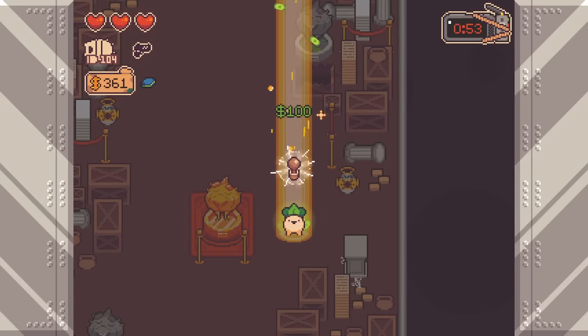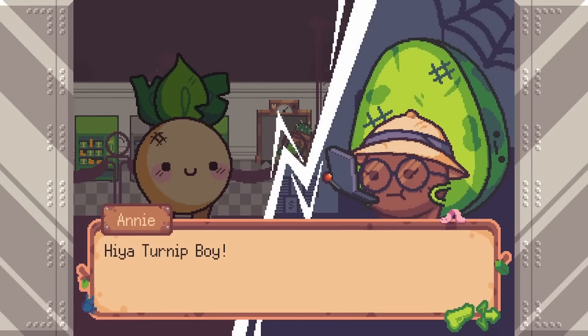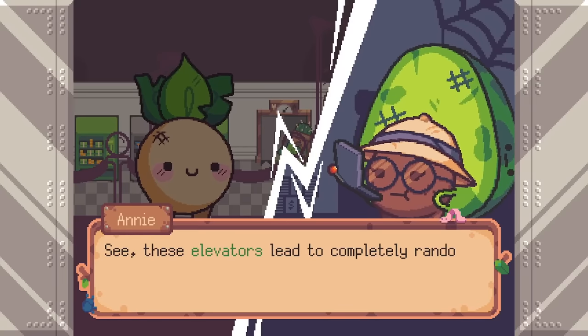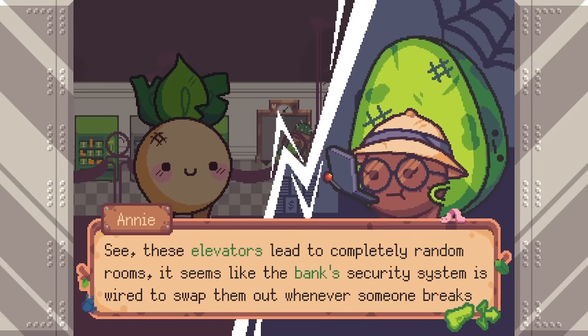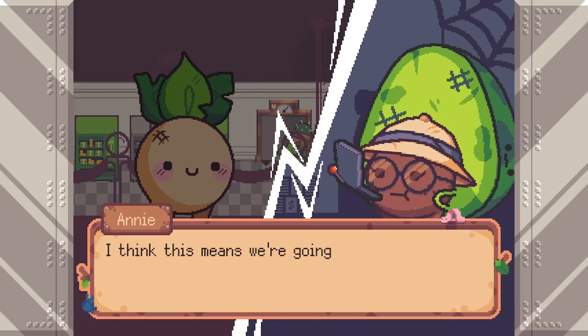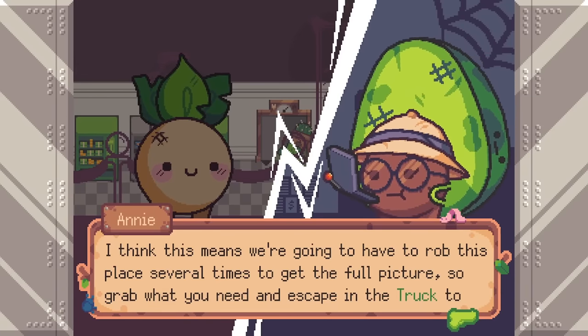You can plan out your runs ahead of time to an extent, since the four areas never change, but this is a roguelite, so there has to be some randomness. The bank elevator will open up on a random floor during each run — due to a bank safety protocol, obviously — and the guy who runs the elevator isn't happy about it either. You could want to finish a side quest but not get let out on the floor you need to complete it for a long time.